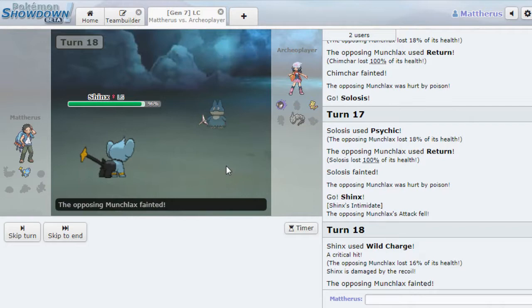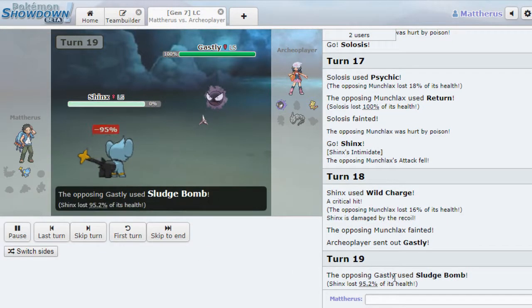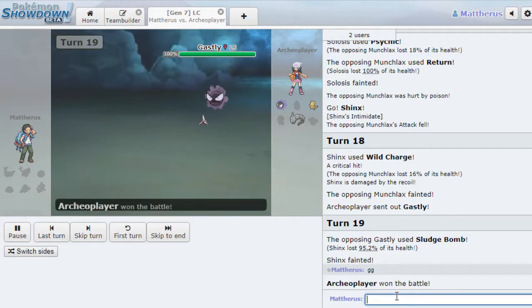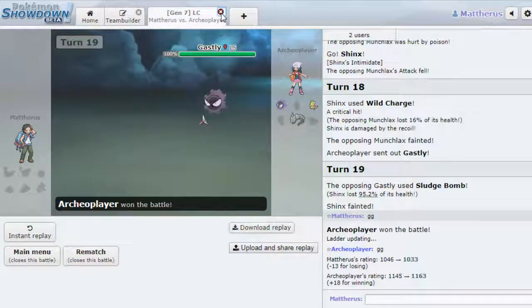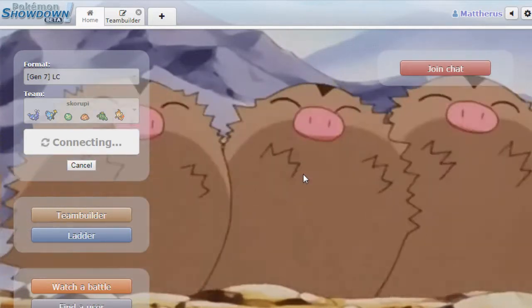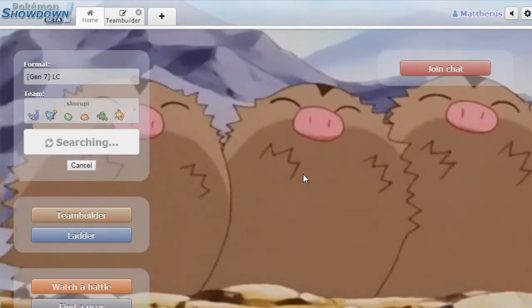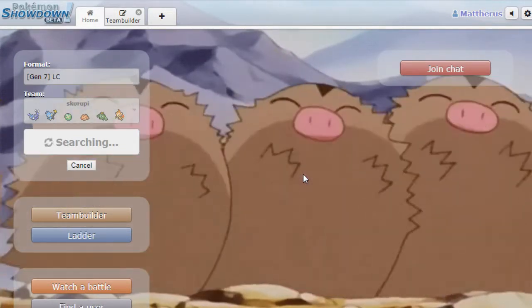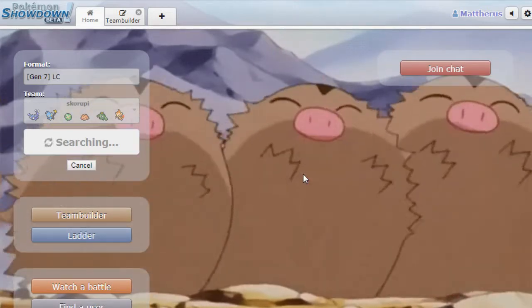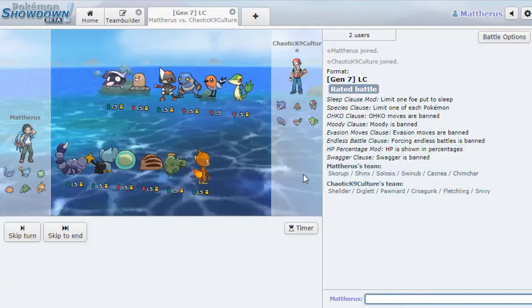Shinx — maybe you can do it, Shinx. With the critical hit! That's what we needed. But he's got Onix right there. Thief? GG. That's a crazy set, that Munchlax. There's a lot of crazy stuff in Little Cup — that's just no fun. But hey, no pressure, this is the fun live. I don't need to win, I just need to have fun. But that was not fun.